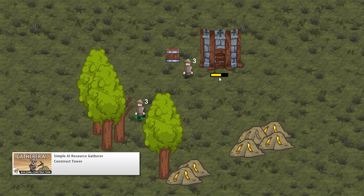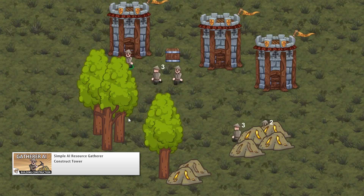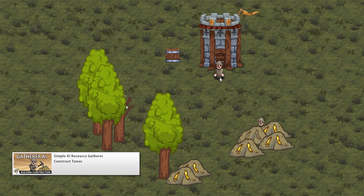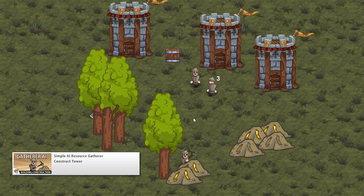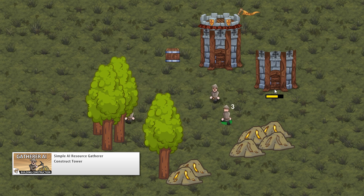Finally, when all that is done, we're going to put it all together into a nice complete ecosystem. We're going to set up tower construction, which takes some time to construct. In order to start construction, we first need to gather a certain amount of gold and wood. Then the tower is constructed and when it's completed, it will spawn a brand new gatherer that we can control like any other. We will give that new gatherer the order to gather more resources, use those resources to construct another tower, which will spawn another gatherer, and so on.